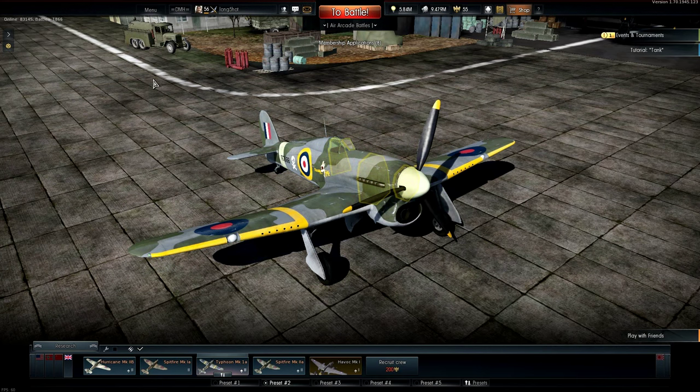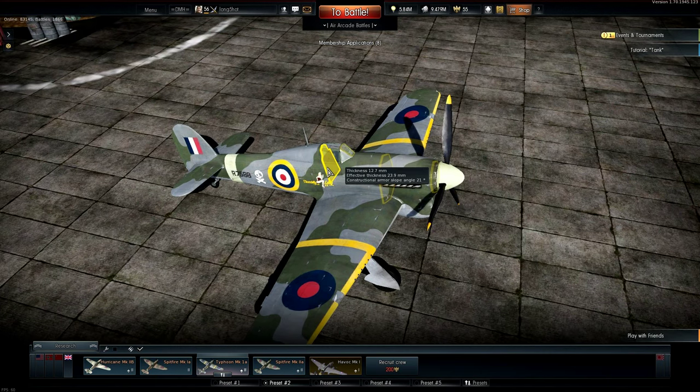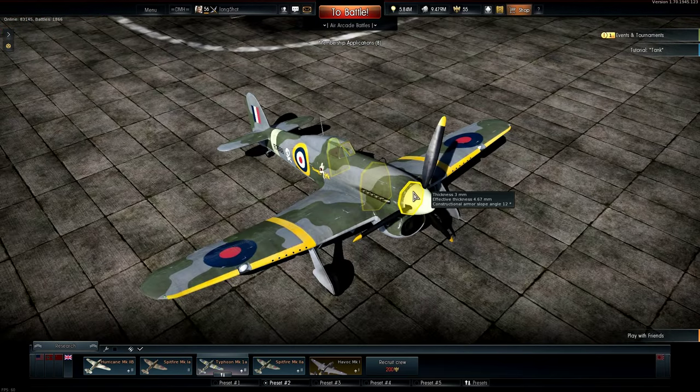Let's look at the armor. The pilot's pretty well protected, with a plate directly behind him, another in front, along with bulletproof glass, and also some armor behind the propeller cap protecting the engine.